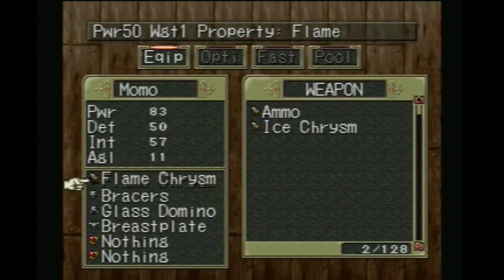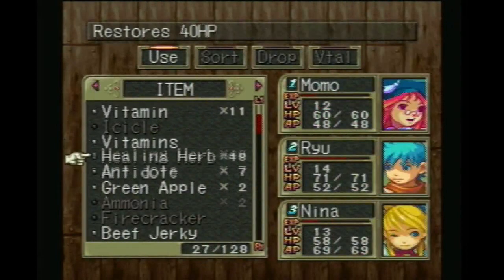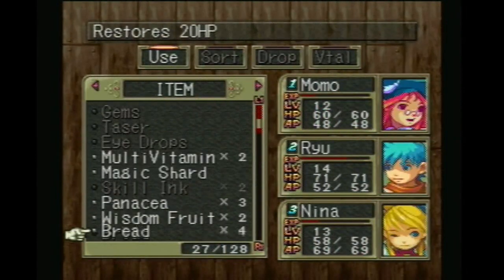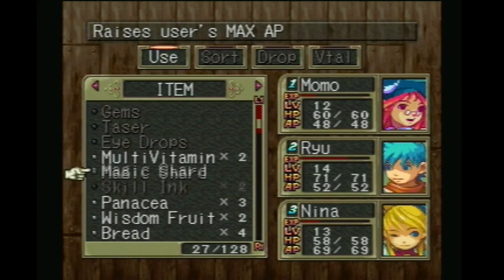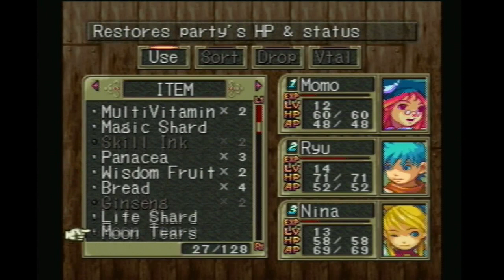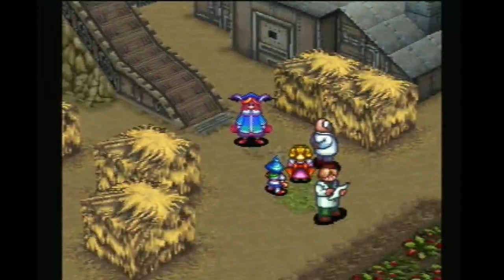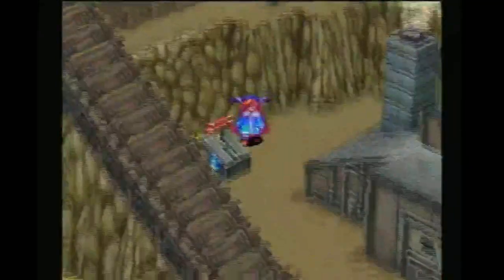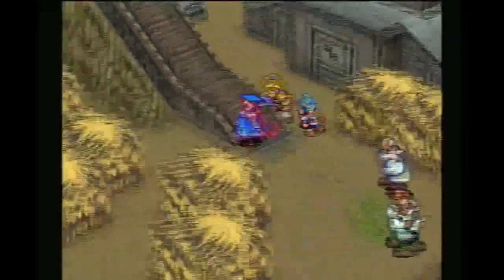Before we go in there, we're going to put the flame prism on. We've got power food, magic shard — which I should in theory use on Momo — that's an in-battle item. Life shard, max HP. Now we gotta get out of this place, which, again, is easier said than done.